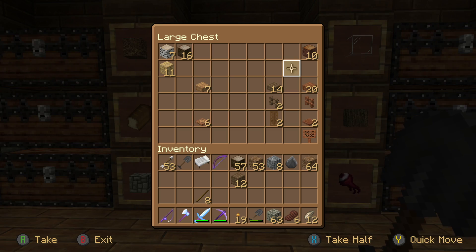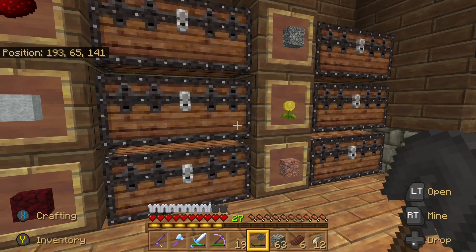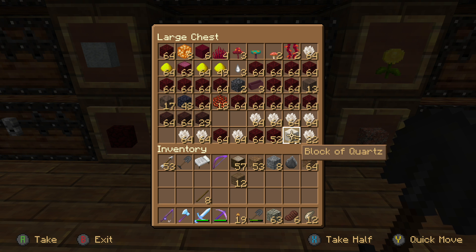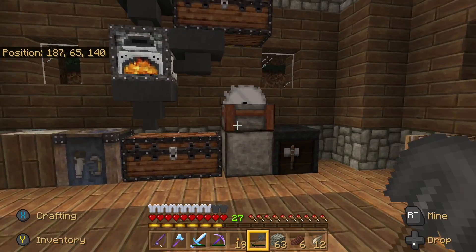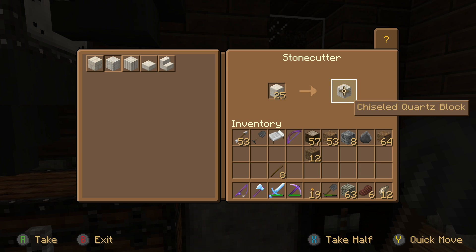Let's figure out what we're going to do for the floor. Oh look — a fox grabbed my stone, it's in his mouth! He's stealing it! What's up, ducks? They're following each other. I think we could make a floor with the block of quartz — that would look nice. A chiseled quartz block; we can make the floor out of that.